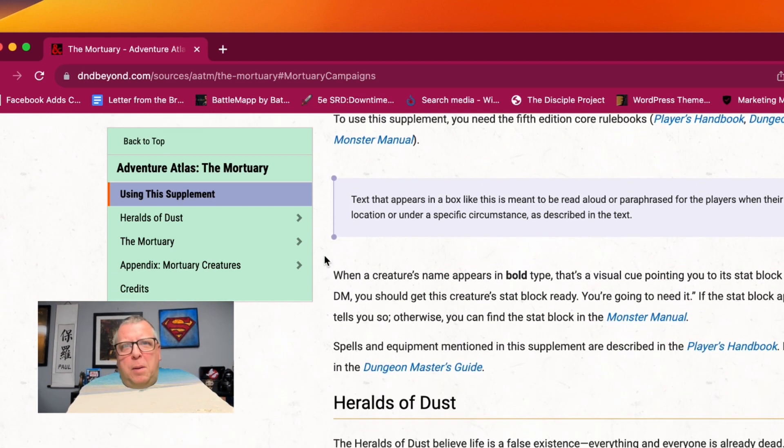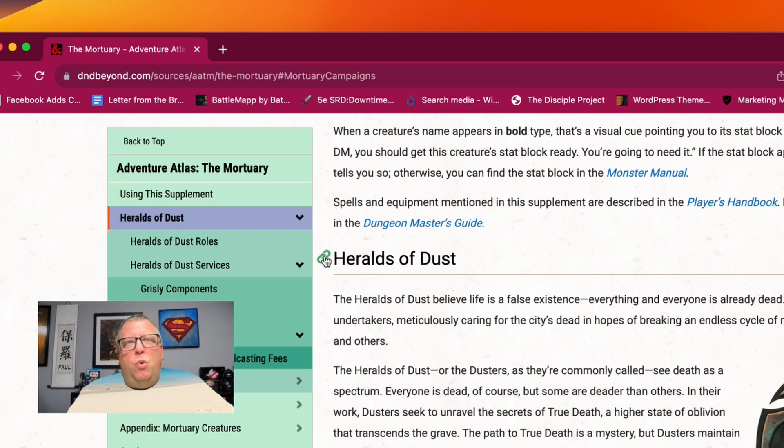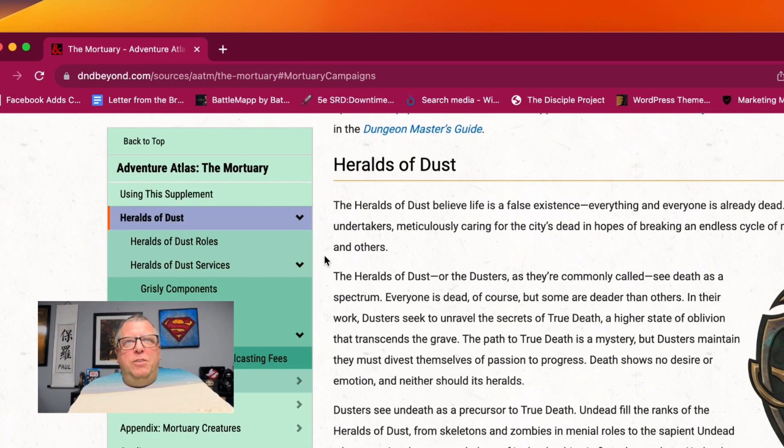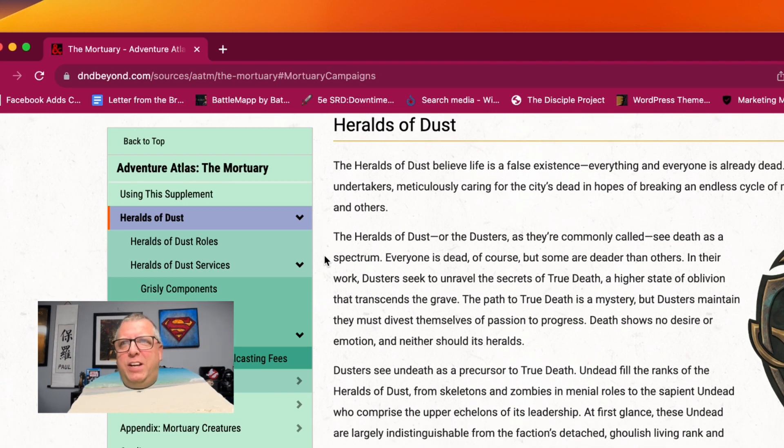So that right there is a perfect hook for your players if that's what you want to do. It goes into using the supplement — I've kind of already told you you don't need much else except for the three core books. It tells you about the Heralds of Dust. The Heralds of Dust believe life is a false existence; everything and everyone is already dead. They act as Sigil's undertakers, meticulously caring for the city's dead in hopes of breaking an endless cycle of mortality for themselves and others.